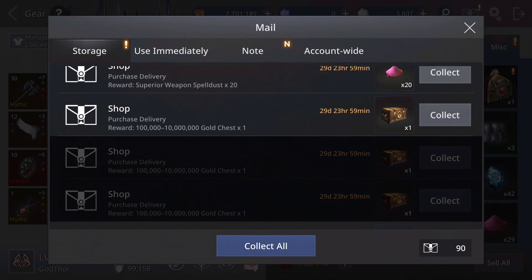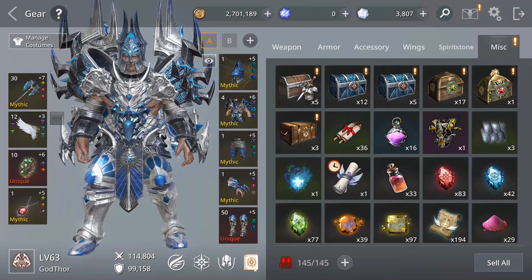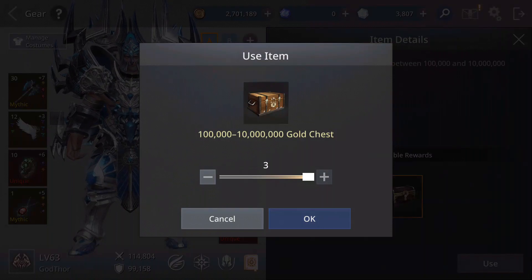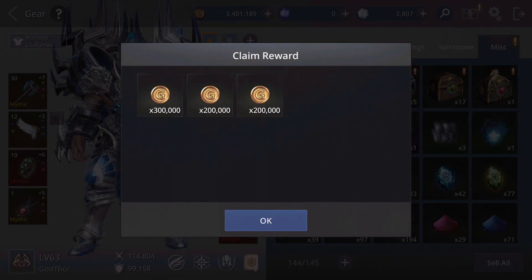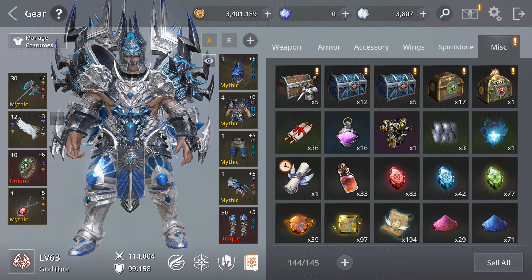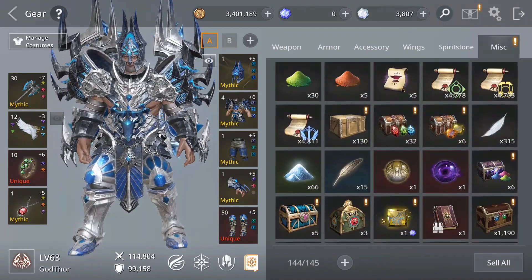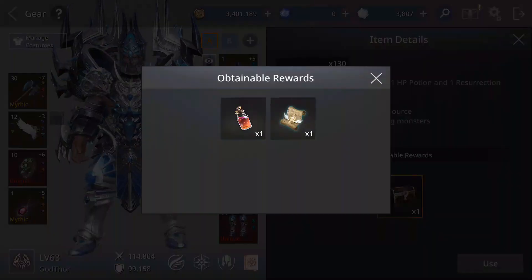Here they are. Let's open all three. I got 700,000 gold — that's good, definitely useful.